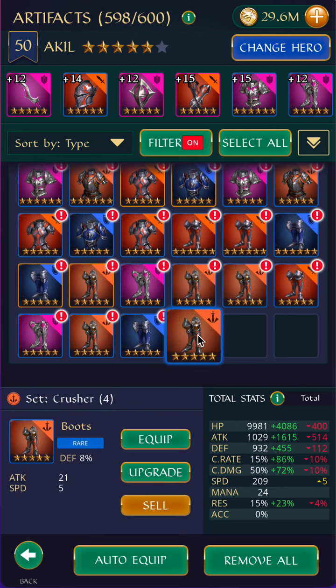I'm just going to start at the bottom. This is not particularly good, but I'll keep it for now. For Crusher set, I'll accept anything — meaning speed, attack percent, defense percent, or HP percent for the boots. For Guardian set, I'll accept anything similarly. For Warrior set, I'm only going to accept attack boots.